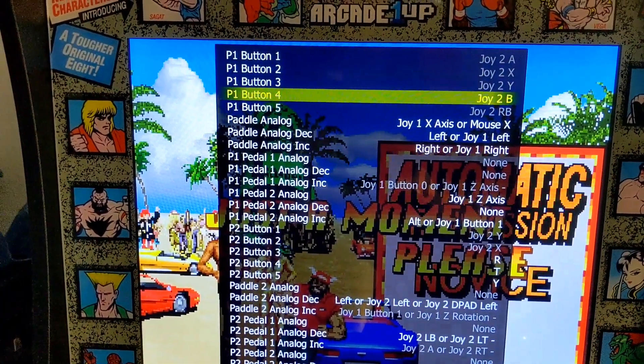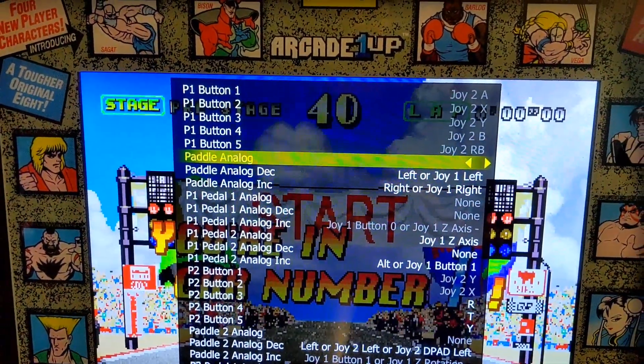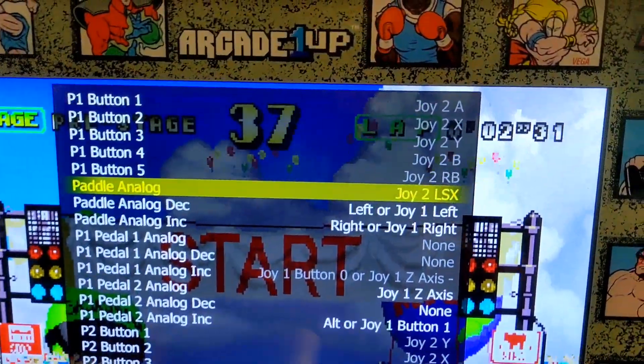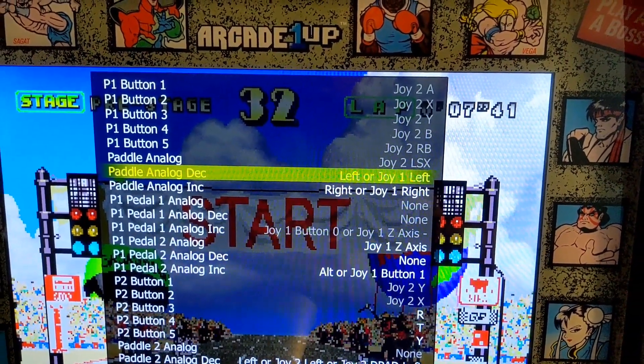I've already set these buttons up. For the paddle analog, you want to press X and then just move the wheel right or left — it says Joy 2 LSX. Then here's where it gets specific: this is left...